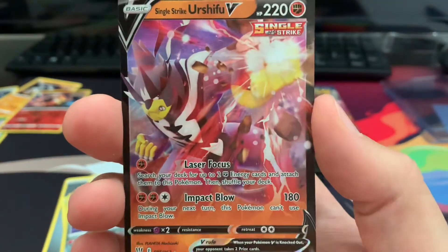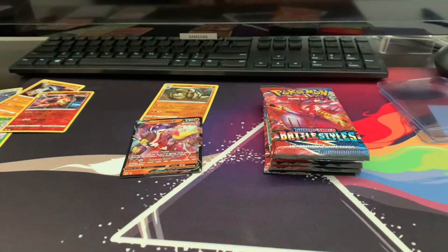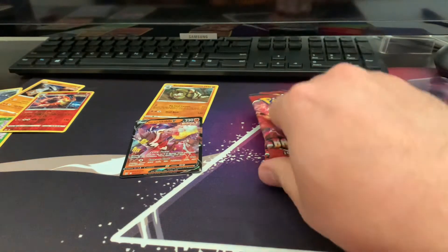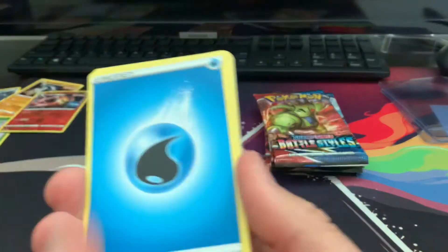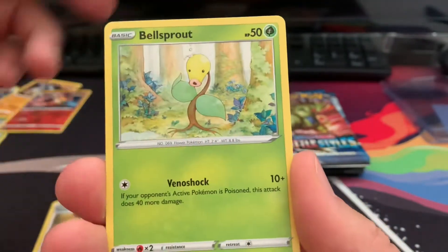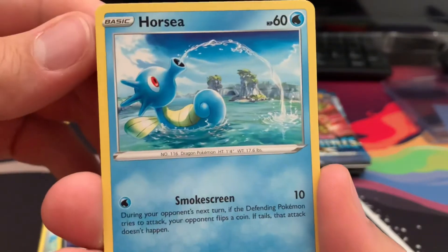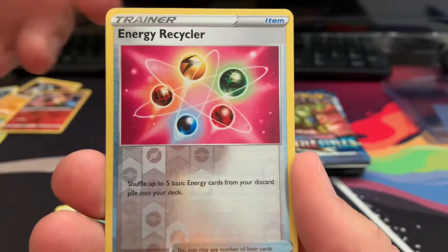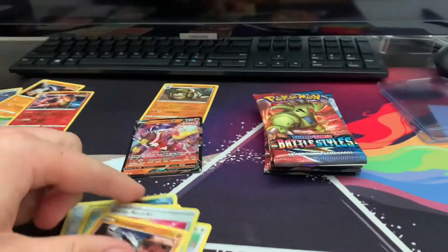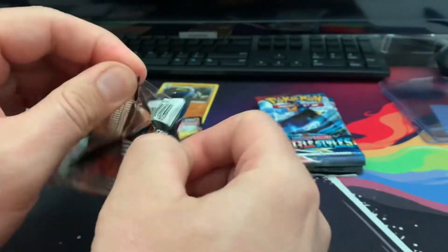So we'll say red box scores one because that is our first pull of the day! Alright, we got water energy — Weepinbell, just always drooling that poison. Bronzor, Murkrow, Horsea — really cool card though, look how pretty that is. Take me there, I'll never come back home. Stormjourner, another regular non-holographic.